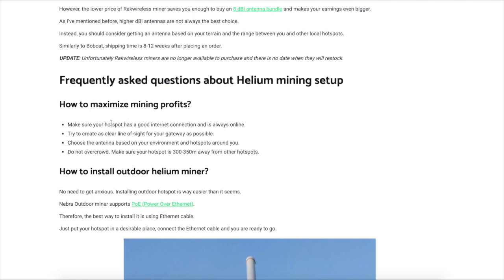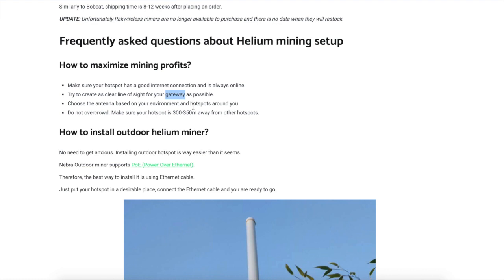Here's how to maximize mining profits: make sure you've got a good internet connection and are always online. Have a clear line of sight to your gateway — which is your internet connection, not your hotspot — and choose the antenna based on your environment and hotspots around you. Don't overcrowd — make sure your hotspots are 300 to 350 meters away from other hotspots. Your helium hotspot miner connects through your modem, which is where your internet comes from.